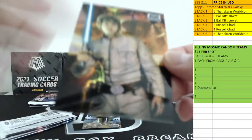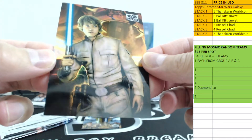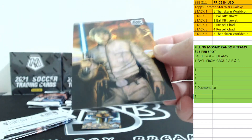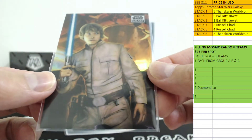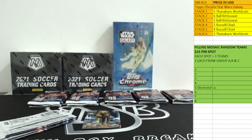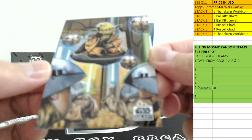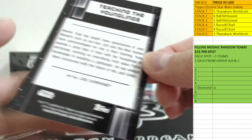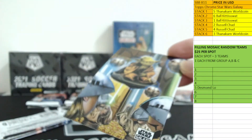Oh, we got a refractor — that's pretty good! Luke Skywalker refractor. Okay, that's a refractor over there — pretty cool. Third impact, third impact. And how about this one — Yoda, there you go, teaching the younglings. Pretty awesome, pretty cool cards.